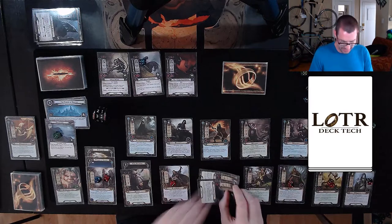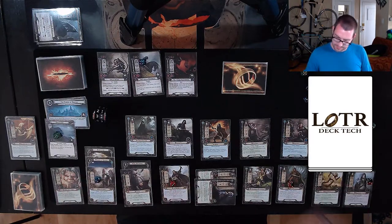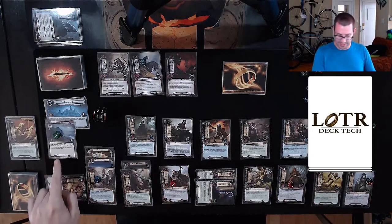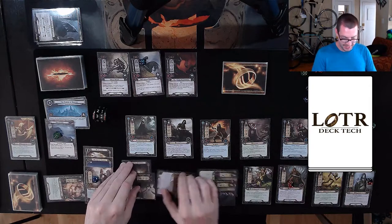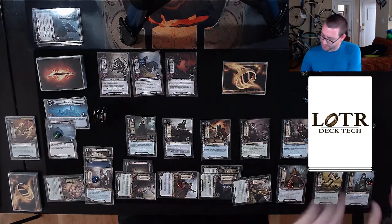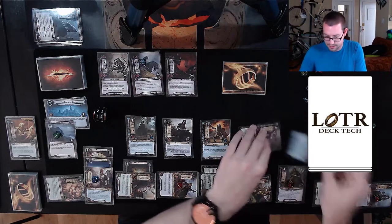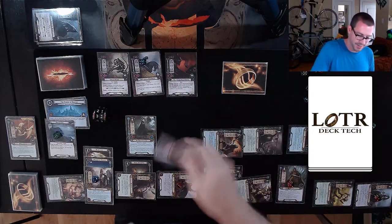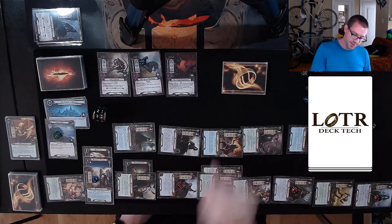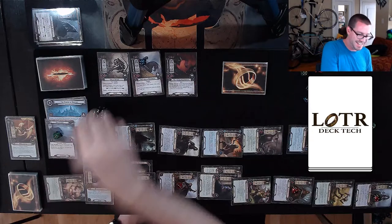We're gonna quest. Three — two from these allies and one from the Arkenstone — plus the nine I normally send from those guys is twelve. Thirteen, fourteen with Hennemarth, twenty with allies over here, twenty-six, twenty-seven, twenty-eight, twenty-nine, thirty, thirty-one, and then Faramir is going to make it thirty-two through forty-three. So 43 up against eight. I have to discard until I get a Treachery. Weighed Down is going to exhaust Glorfindel. My forty-two I think is still safe.